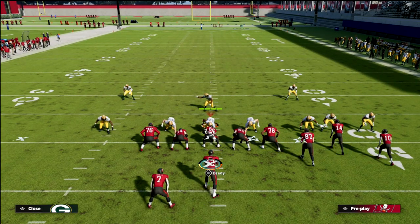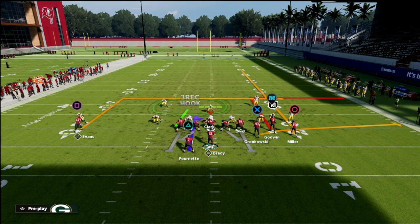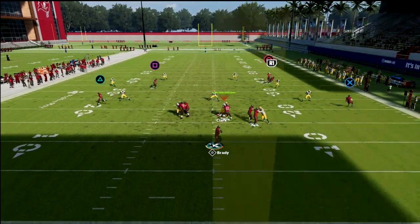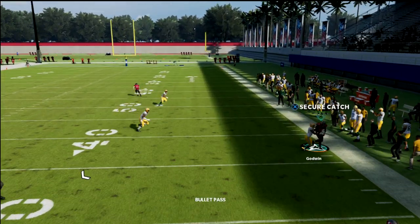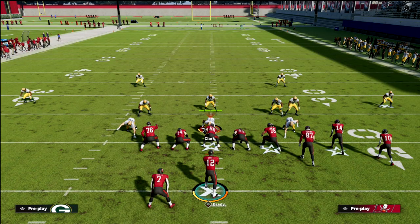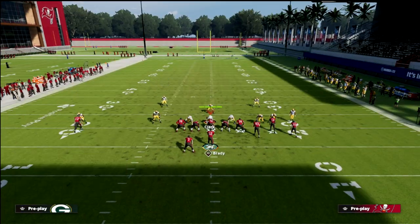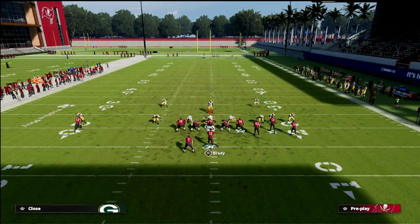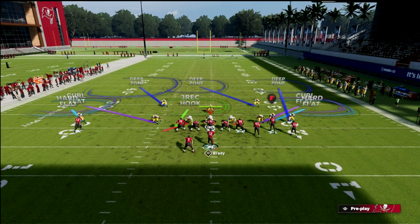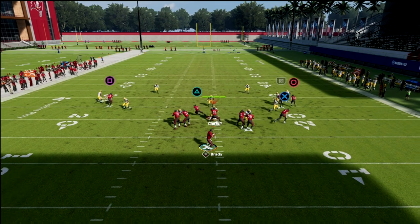This flood out route is going to go about 12 to 15 yards. You can see on the 20-yard line the ball hits him right around that mark — sometimes a little farther if he gets bumped, but most of the time he's going to do exactly what we want and sit in between those zones.